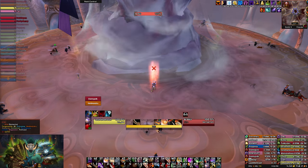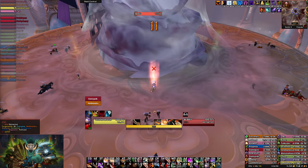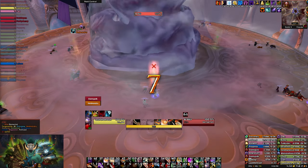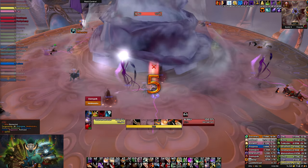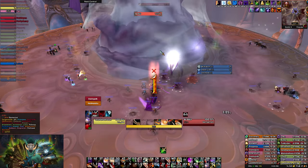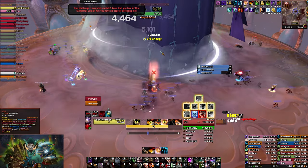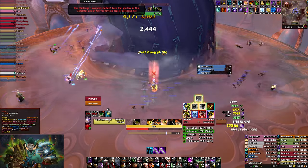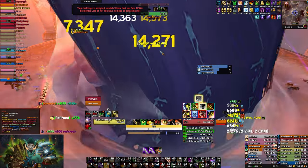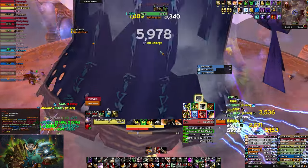Al'Akir is two different fights in 25 and 10 man. In 25 man the boss is really hard in phase one and then gets progressively much easier, but in 10 man it's different. The ideal way to do this boss is to skip the first vane burst that happens in 25 or 10 man. This is very rough in 25 man because the boss's health is much higher, but in 10 man it's a breeze — you can easily do it with just 2-minute cooldowns and no problem.